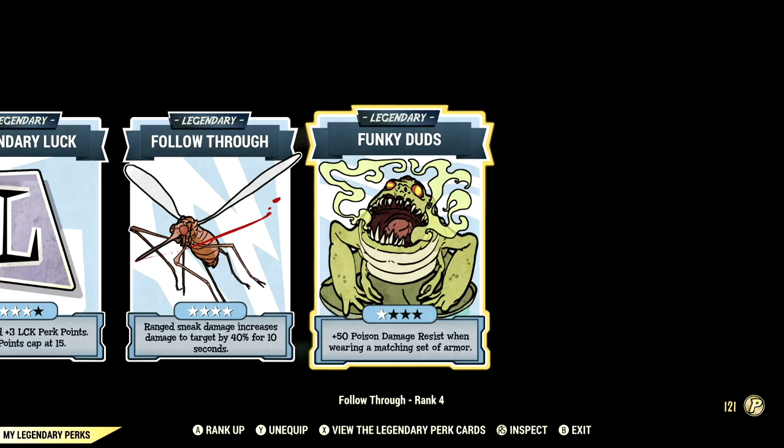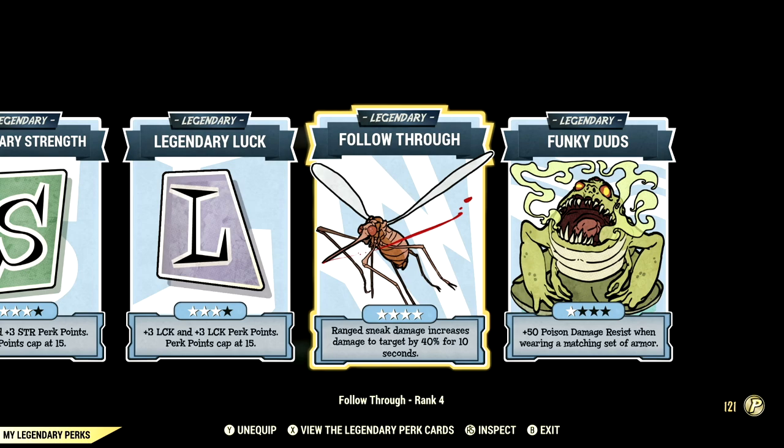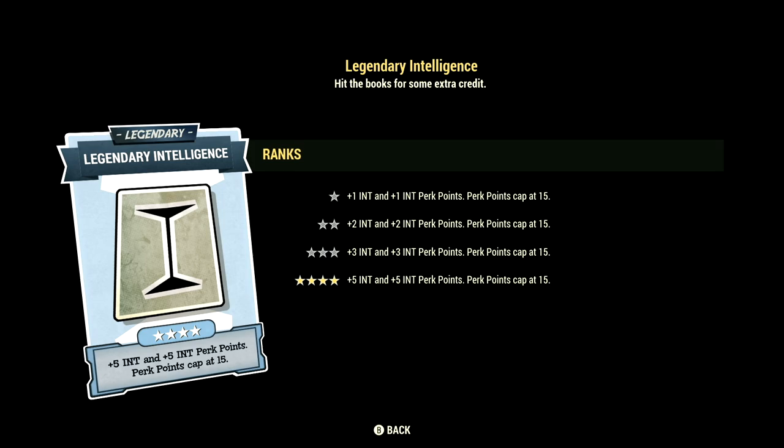Over in the Legendary perk cards, these are the Legendary perk cards that help make up our in-game Rifleman build. Starting off in Intelligence, we have that card maxed out. We have Endurance maxed out, Strength at 3 stars, Luck at 3 stars, Follow Through maxed out, and Funky Duds at 1 star.